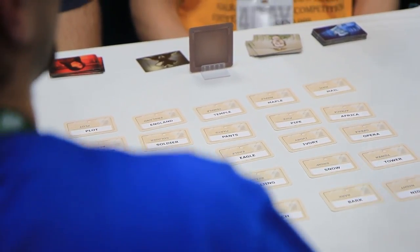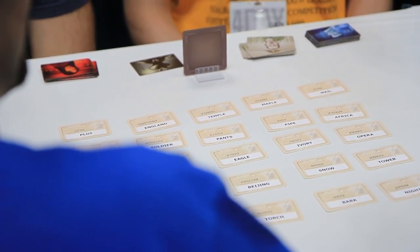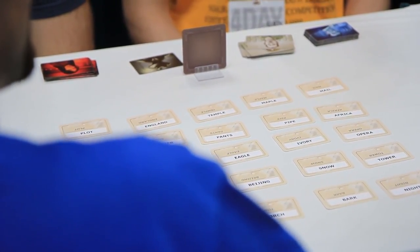The way it works is that the spy masters must give a clue to the field operatives, and the clue must be a word and a number — that's it. It's a single word and a single number. They're not allowed to say anything beforehand or afterwards. What you're trying to do is find a clue word that associates as many of your words on the table as possible.